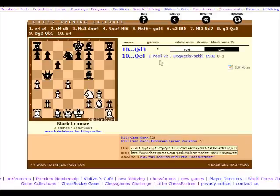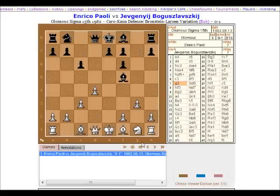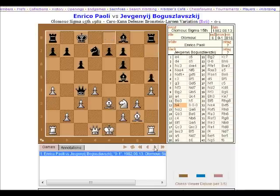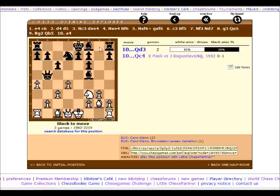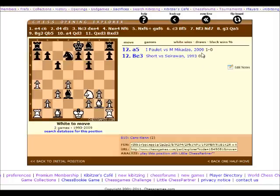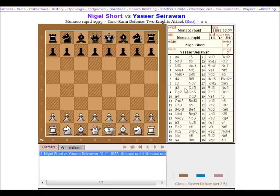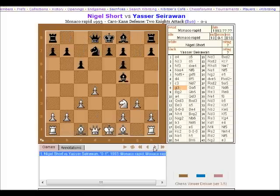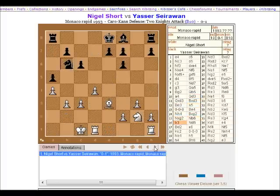So 50-50 on Qd3 versus Qc4. There's a game here we could have a quick look at. Black was annoying on that diagonal stopping White from castling naturally. Let's go back to have a look at Qd3. So this Nh4 was new - accepting the Queen exchange - and there are a couple of games here. Short vs Sirwan - Short has actually been on the White side of this with Be3, so maybe he remembers the idea from Sirwan in the Monaco Rapid of 1993. Wow, so this has actually been played against Nigel Short himself.